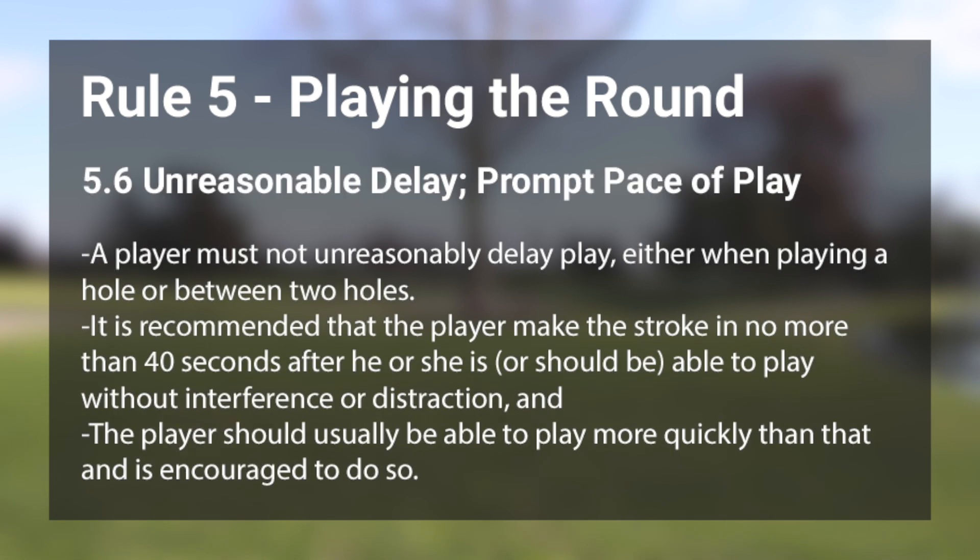Rule 5.6 talks about unreasonable delay and a prompt pace of play. It covers some of the penalties that are enforced if you take a long time and slow down play or a golf tournament, as well as the penalties the committee is allowed to hand out. It just generally encourages a prompt pace of play.